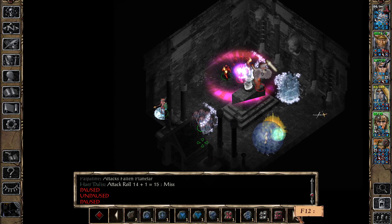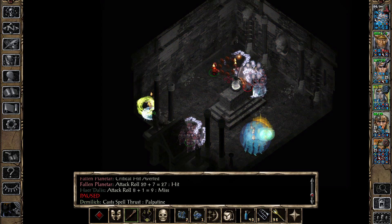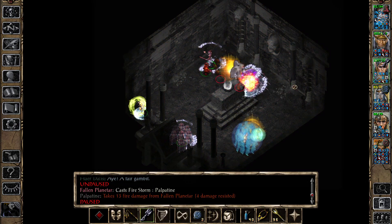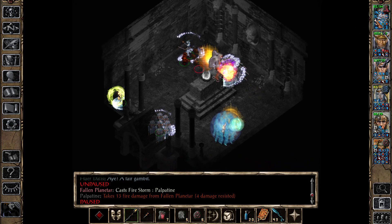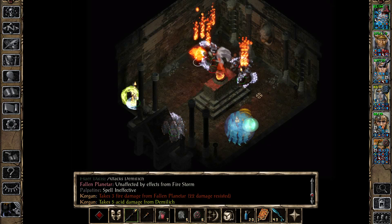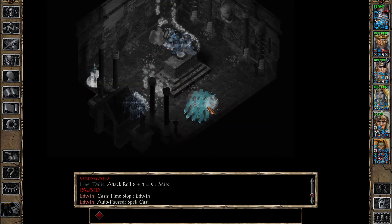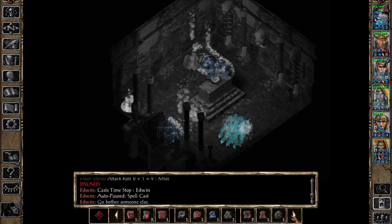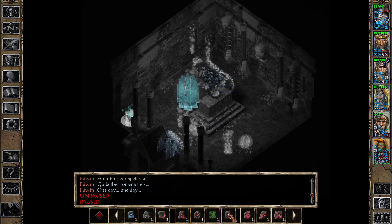You are in relative safety — cast true sight and mass cure. Can you stop going for Herdlise? Let's take this. I'm gonna get interrupted — maybe not. Mass cure lands. He keeps going for Korgan — get away. Okay, time stop from Herdlise — nice. Palpatine hasn't started casting so I'm gonna abort the imprisonment spell and instead move over here and cast Improved Alacrity. You're taking acid damage — imprison the planetar.